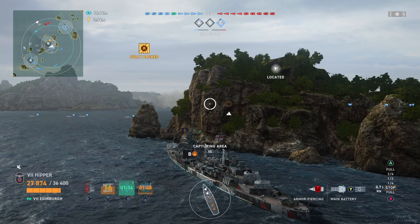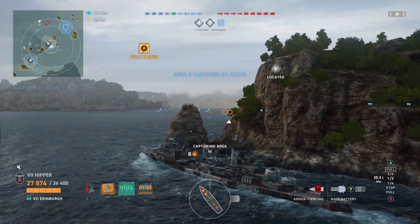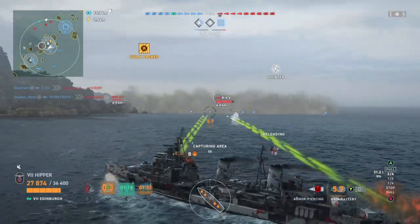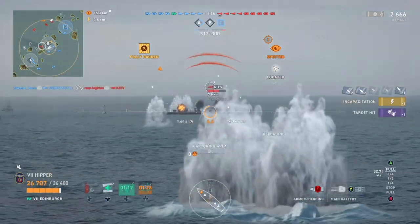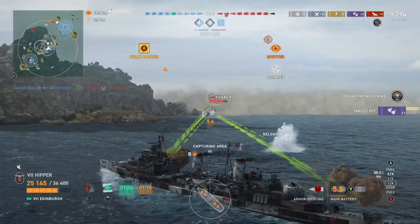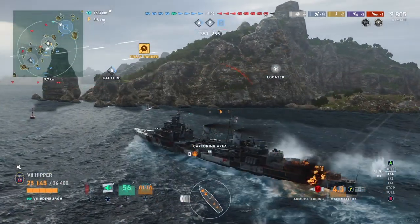If you look at the C cap, the battleship that spawned over there has of course left the cap, leaving the destroyer alone. The destroyer at least finishes capping, then realizes he's alone on the flank — and then all bets are off. We've got the Yudachi in my sonar, and that's just what I've been waiting for. As you saw at the beginning, I moved straight into the middle of the map, straight into B cap, to make sure none of these numerous destroyers could take it before I got there — and this way I can hold it.